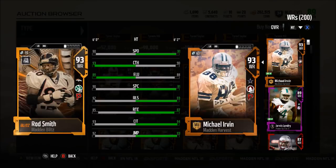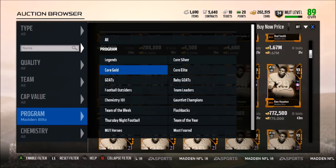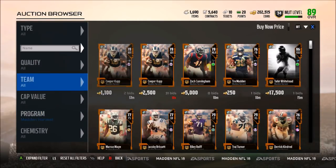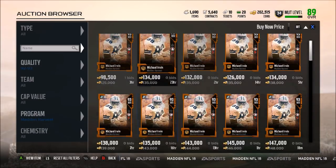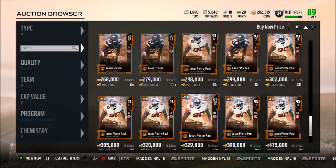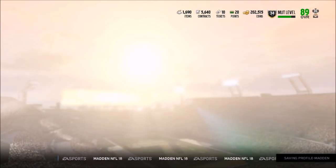Rod Smith has a 73 truck — lower than Irvin — a 75 stiff arm, 85 spin move, and 91 juke, all lower than Michael Irvin, with the same 62 impact block. So if you guys want to pay this much for Rod Smith, you're probably a Broncos fan, because Michael Irvin is way better. Rod Smith is going for 1.19 million coins right now, while Michael Irvin is going for about 125,000 coins. In my opinion, I would definitely not pick up Rod Smith unless you just want two really good receivers.